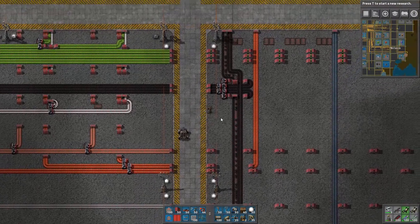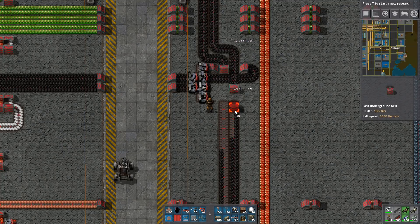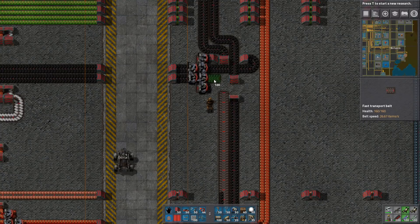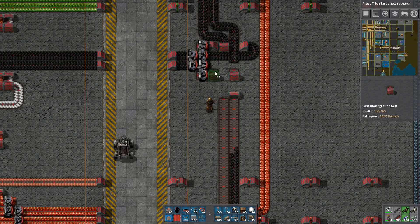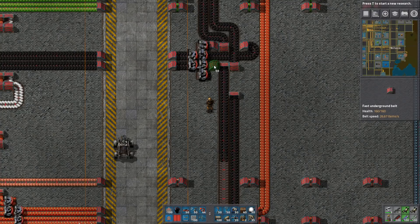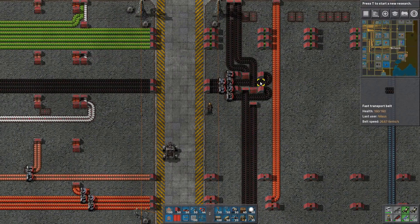So this one jumps below, goes in and it's there. And that one goes in there - cool. Now that works. That's side loading on this belt and this one is side loading on that belt. Great.